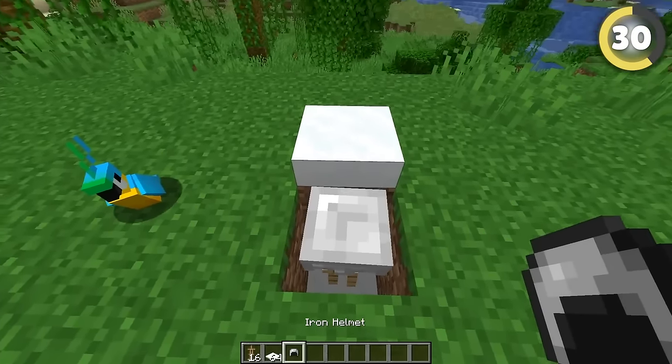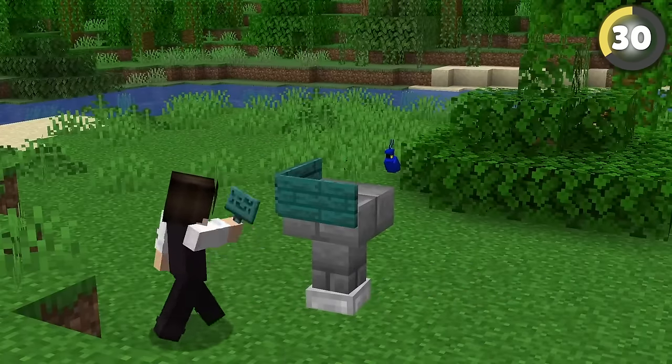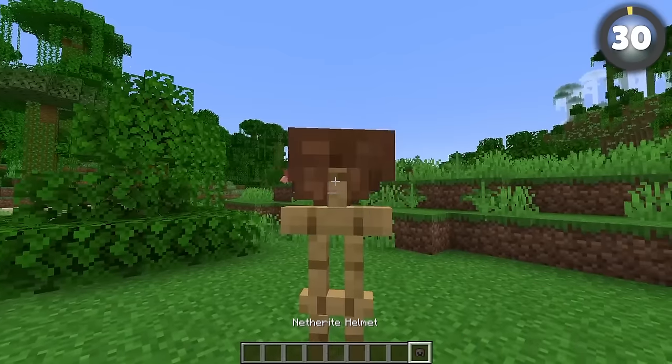Place an armor stand with a helmet on top of three layers of snow. Then push a floor block and the wall down from above and finish with a slab and some signs. Another right helmet might work better for some designs, but that's expensive — I think I'll just stick to leather.